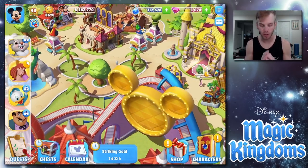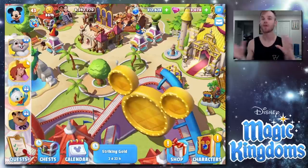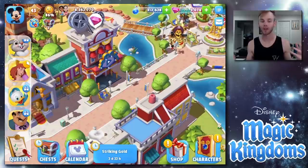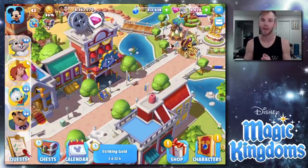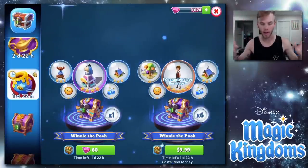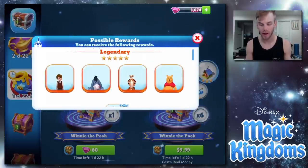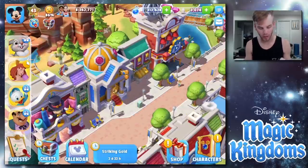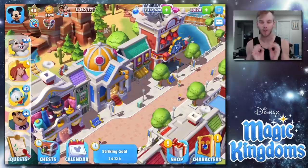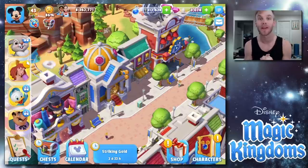That's today's video — let me know in the comments how your Striking Gold event is going. I'm curious! I was reading comments and Hercules seems to be where the next event and new characters are heading, so I'm super excited. Let me know if you're excited for Hercules — it'll be my first new character event since I've been back. I also saw Winnie the Pooh is in the chest but those are only available for about two days. I'm saving my gems for now, but let me know if you want me to go for them. Thanks for watching, have a great day, and we'll see you in the next one!